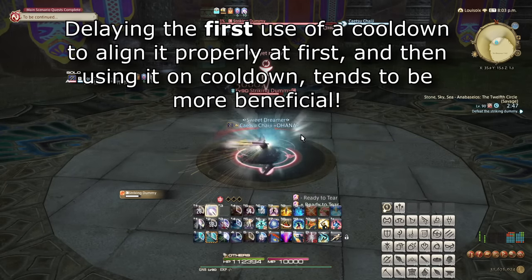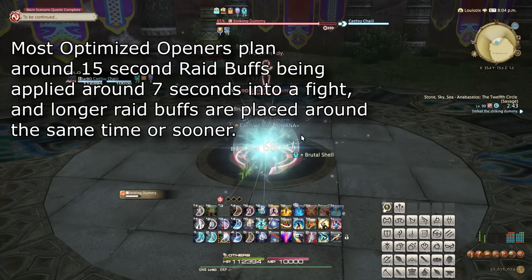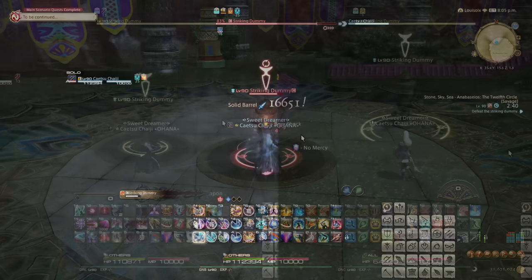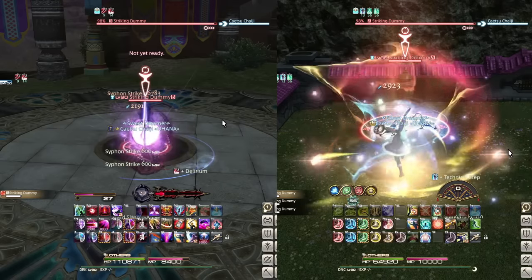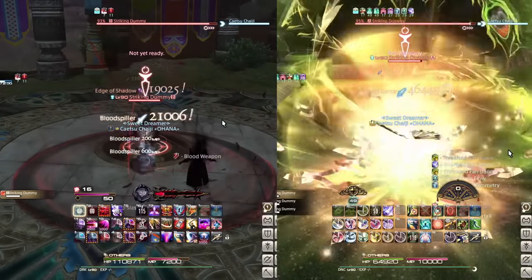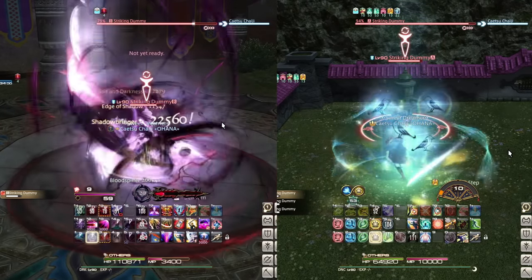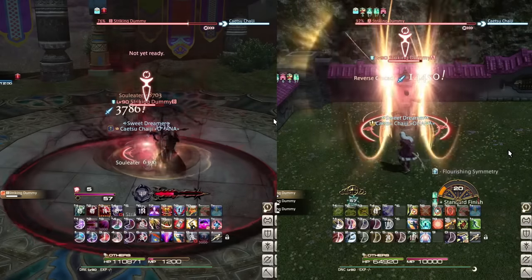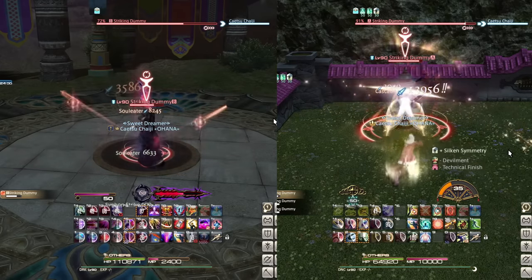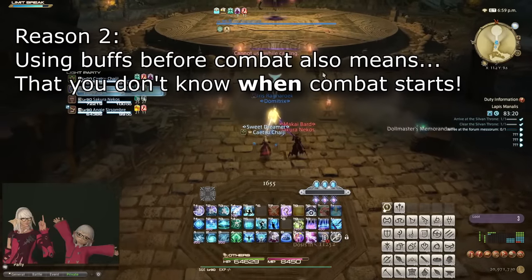Generally, optimized openers tend to place 15-second raid buffs around 7 seconds into a fight, and longer raid buffs often come out a bit sooner, with the aim of making sure all buffs overlap for at least 15 seconds. Some of the best examples of why we do it like this: Warriors and Dark Knights need around three regular GCDs to set up Surging Tempest for Warrior, or to build enough gauge to use Living Shadow for Dark Knight. An incredible overlap here is that Dancers opening with Standard Finish into Technical Step, the four steps, and then Technical Finish naturally apply Technical Finish's buff right around the 7-second mark.